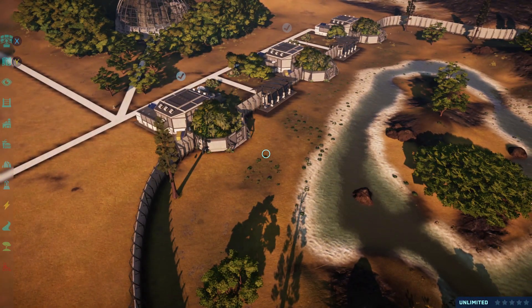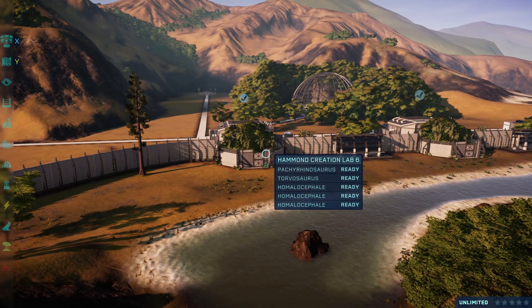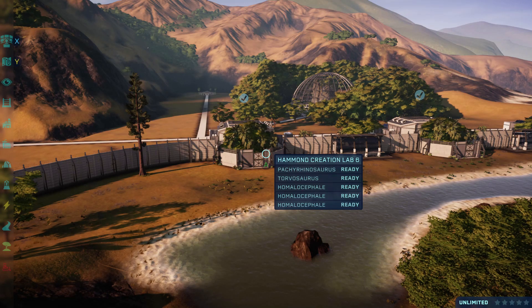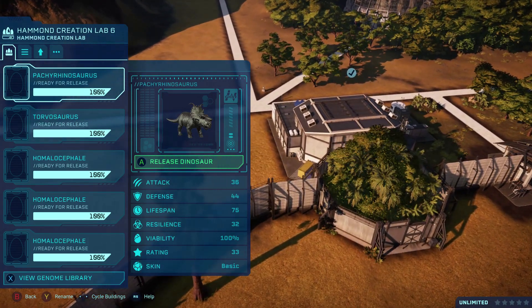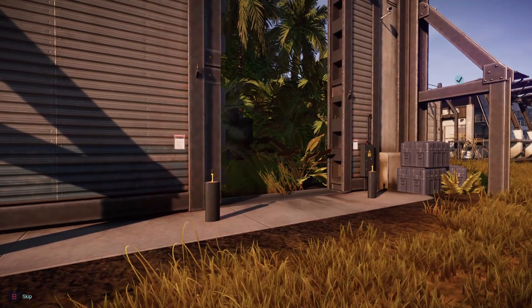Our next mod is also an update. It is an update to the Pachyrhinosaurus by Harlequin's Ego. As I'm sure you know by now, the Pachyrhinosaurus is an addition to the game — it's its own file, so it does not replace the dinosaur. We've already gone over that before, but when it first released, it did not have its own sounds, so whenever it would roar or anything like that, there was just silence. But now it has been updated, so we'll check out the sounds it makes.